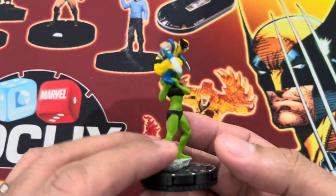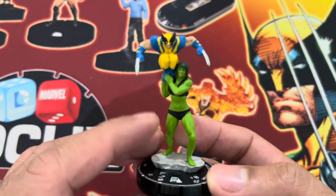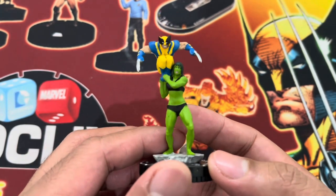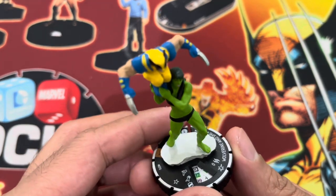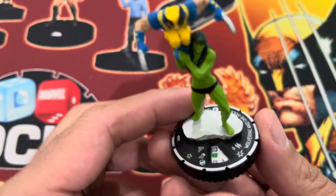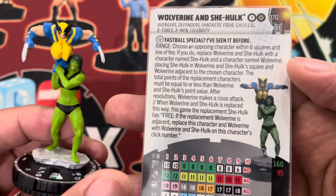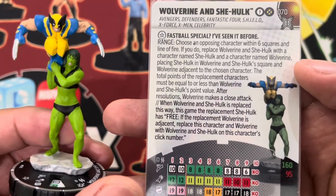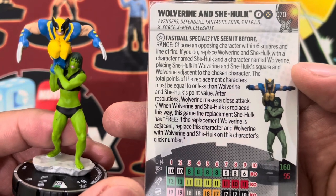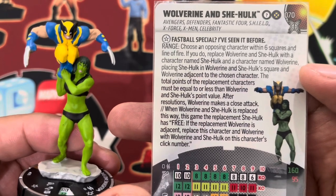Usually the fastball special is done by Colossus to Wolverine, but I guess any other figure with super strength can technically do the fastball special. Let's take a look at the card of this particular figure — it is a lot of text. Wolverine and She-Hulk is set number 70, one of the chases in the set, and has the Team Player and X-Men team abilities: Avengers, Defenders, Fantastic Four, Shield, X-Force, X-Men, Celebrity keywords.